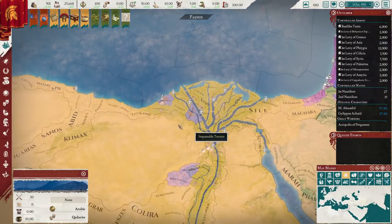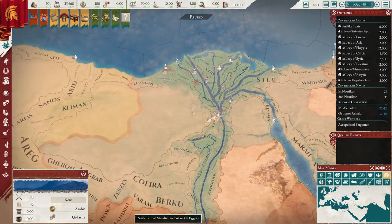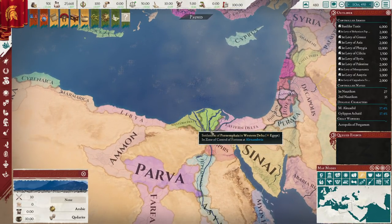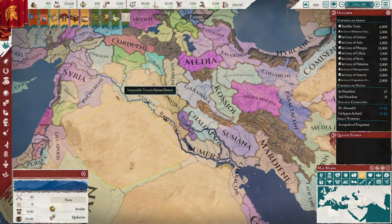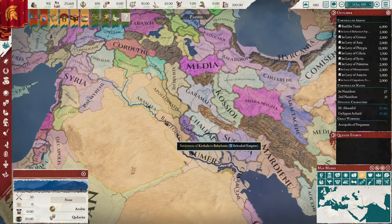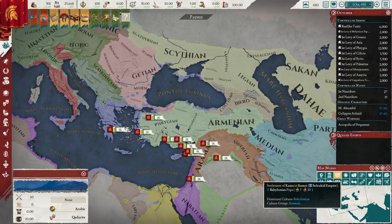I recommend taking the Nile Delta from Egypt: the Central Delta, Eastern Delta, Western Delta, and probably Memphis. Leave the rest for another war — it's easy to conquer them once they've lost their major population centers. In terms of invading the Seleucids, take Mesopotamia, specifically Babylon and Sumer, as this is the vast majority of their population. More importantly, these are the key Macedonian populations for both the Egyptians and the Seleucids, which means they will become much more unstable and prone to revolt, tied up with internal issues for much of the rest of the game.